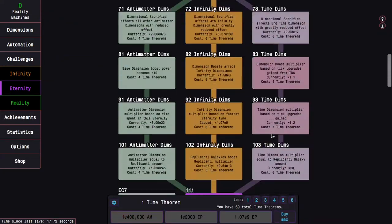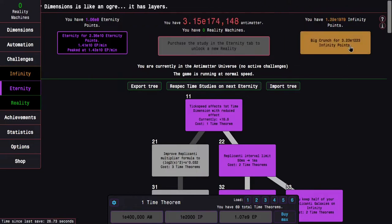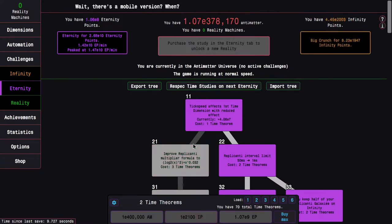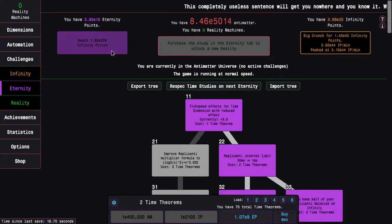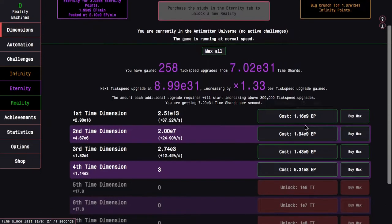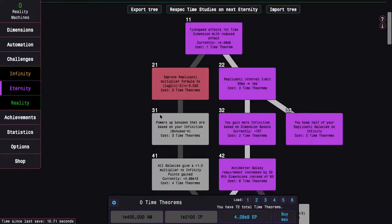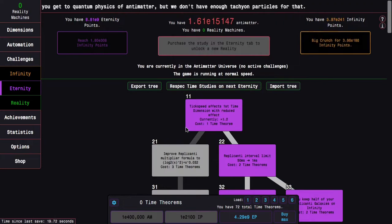It looks like I'm easily able to get this Time Study. If I can get 4, I can get this Study, but I'm not really quite sure about that. I'm probably just going to do an Eternity Run to get the Time Study, because it looks like if I can get this, that's going to get me pretty far with this Infinity Dimension path — I can get E2000 Infinity Points and even E400,000 Antimatter. I think it's just better to do one Eternity Run, or just get some Eternity Points so I can get the two additional studies.